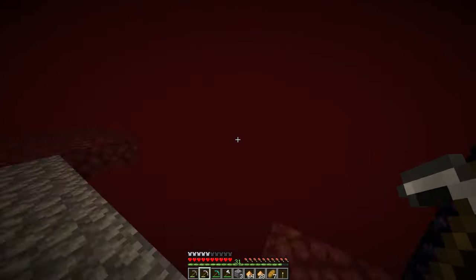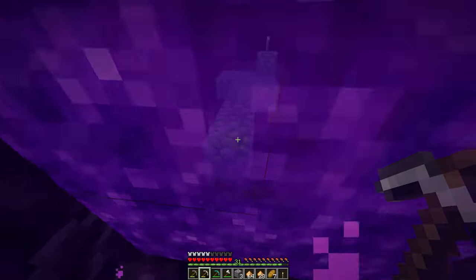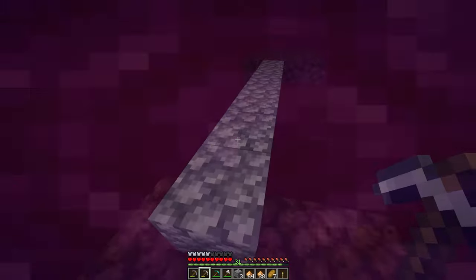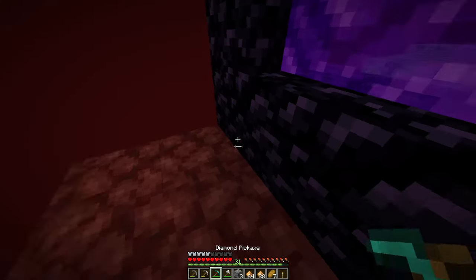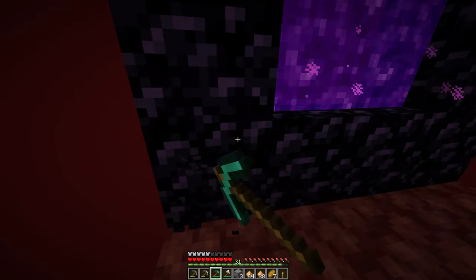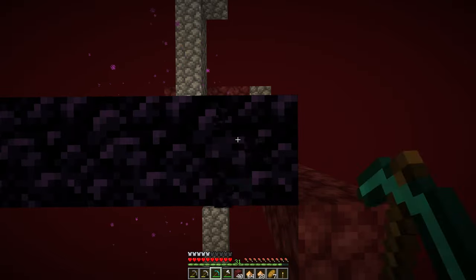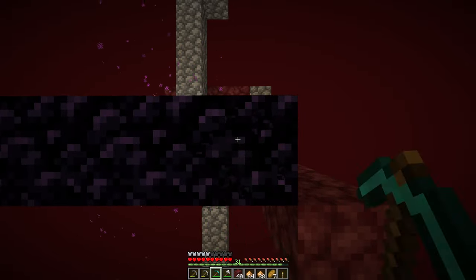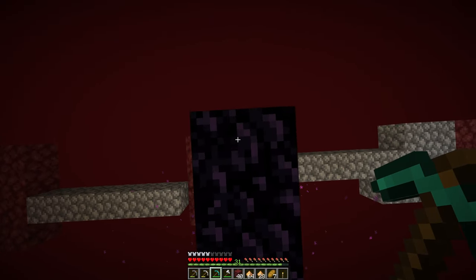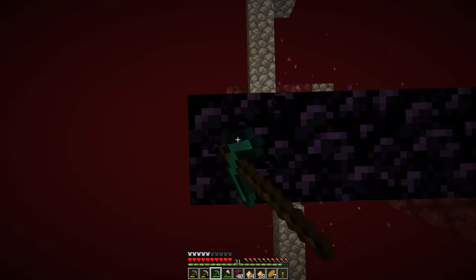Alright, so this is what we're leaving the nether with — basically nothing there, nothing there either. Let's get out of here. Wait, I have one other thing I have to do first — got to pick up these four corner blocks. I didn't realize that going to the nether was going to give us four free obsidian. That's kind of a nice bonus, because it means we get to leave our portal intact while we make our enchanting table. That's pretty slick.